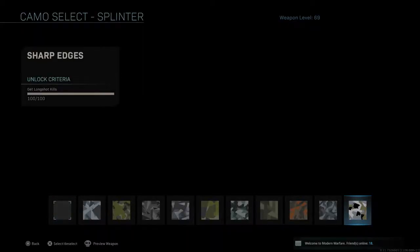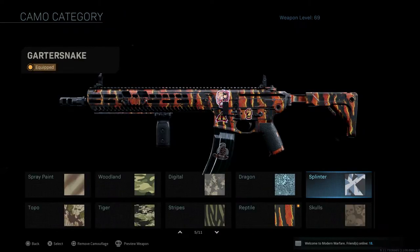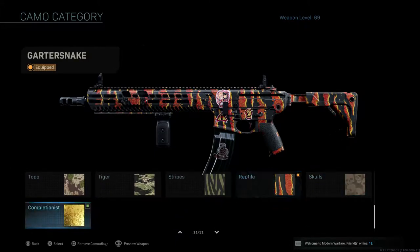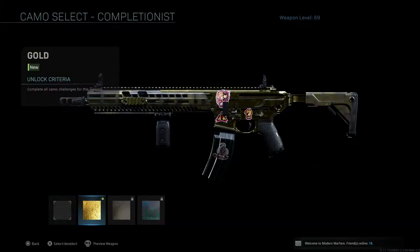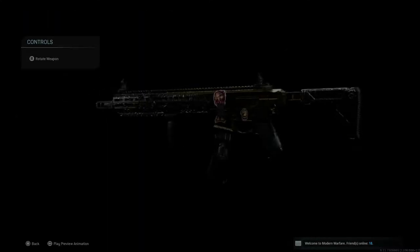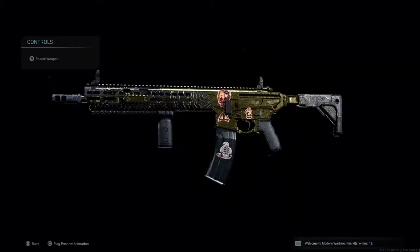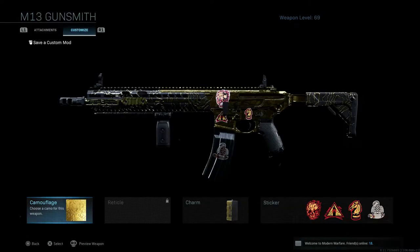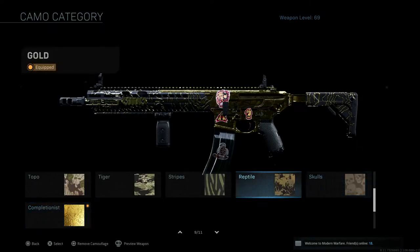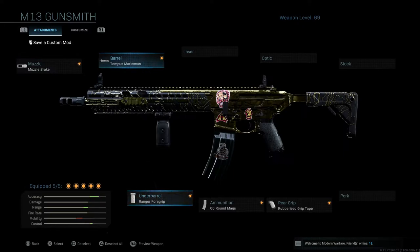Alright guys, here's Sharp Edges on the M-13. Let me just wait for it to load. Yeah, I'm more hyped for gold obviously — I just wanted to reveal it just in case you guys were wondering. Let's go ahead and reveal gold on the M-13 in 3, 2, 1. And check it out, guys — let me equip it. And there you go, look at that beauty right there guys. Gold on this game looks so clean. It kind of reminds me of the M4A1, not going to lie — kind of a little bit. But yo, gold on the M-13 is actually really nice and I cannot wait to go off with it now.